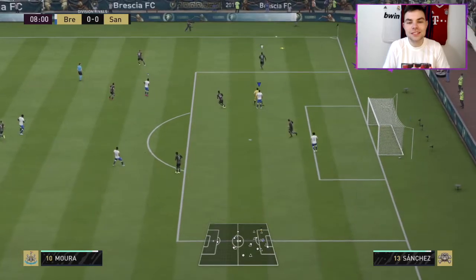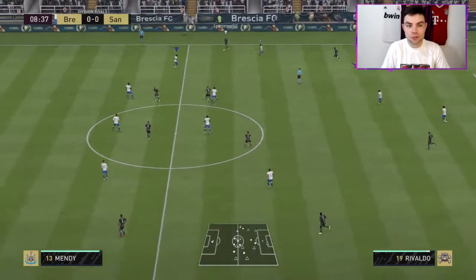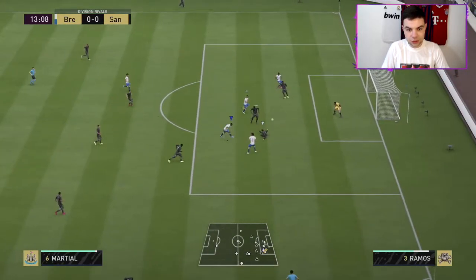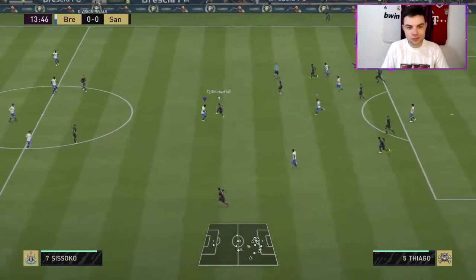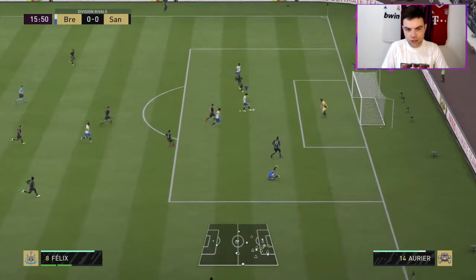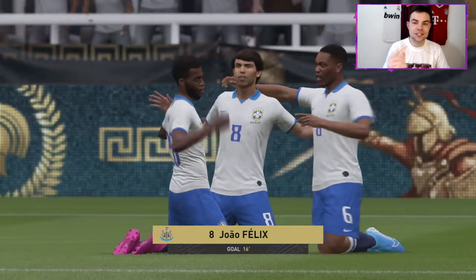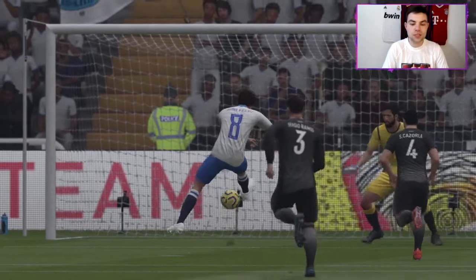Felix plays a lovely pass to Lucas Mora — his passing is so good. Felix makes that run, gets the fake shot, into Martial, Anderson... Martial, Lucas Mora — Joao Felix has to score here, surely. There we go, gets his first shot away and does get the first goal. Positioning is excellent, it's what you see on the high end cards — really really easy goal in the end, but he made the space and was able to finish.